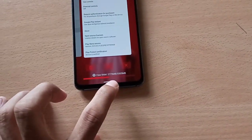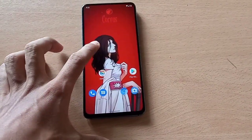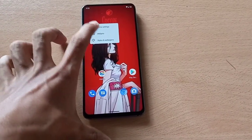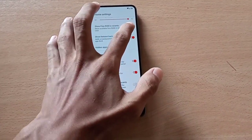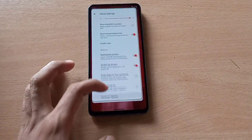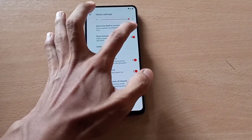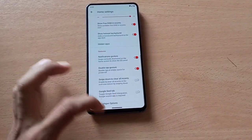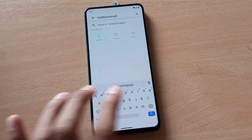You can see the free RAM space in your recents. You can enable or disable it in the home settings. Enable it and you can see the free RAM space displayed.